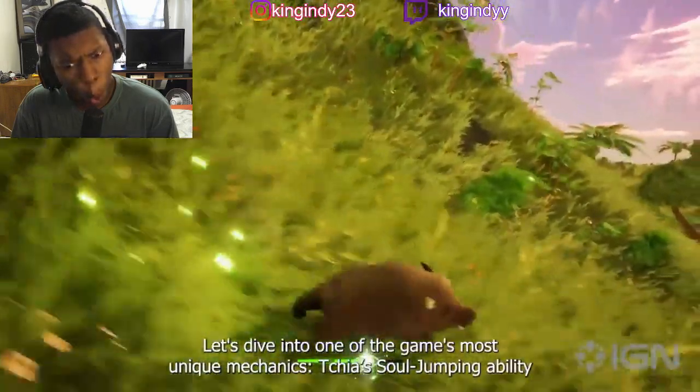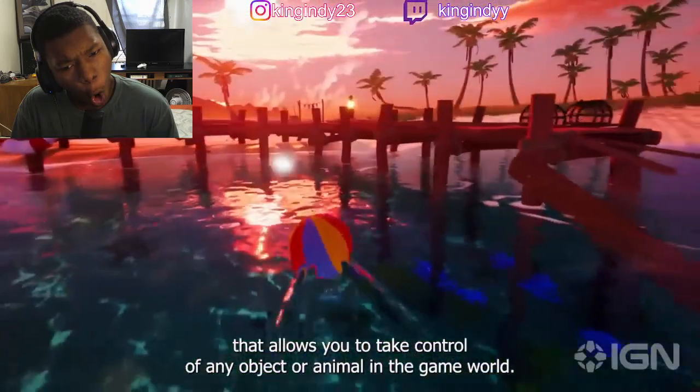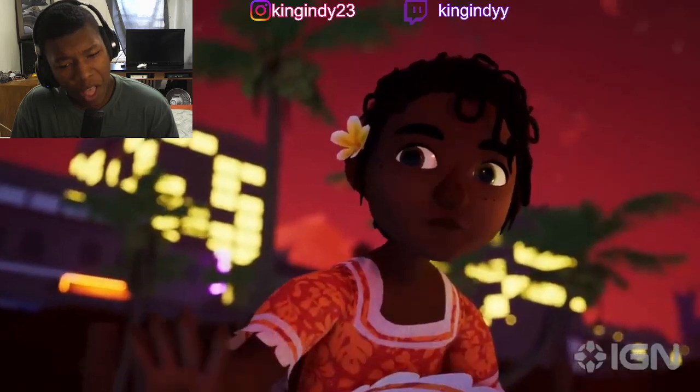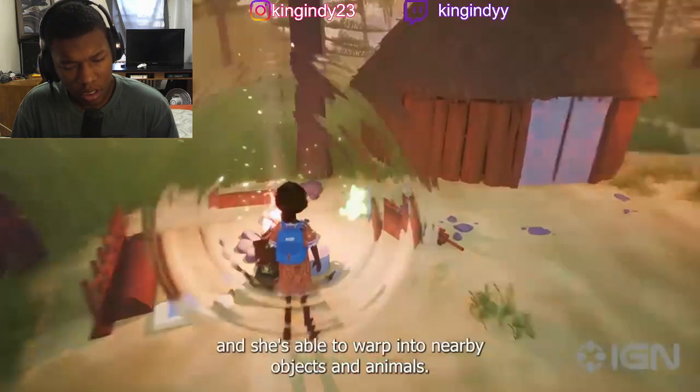Let's dive into one of the game's most unique mechanics. Chia has a soul jumping ability that allows you to take control of any object or animal in the game world. Early in the game, Chia discovers she has unique soul jumping powers — she starts glowing and is able to warp into nearby objects and animals.